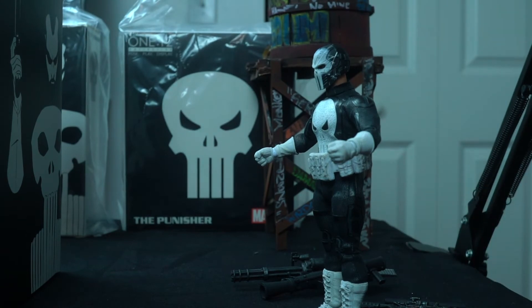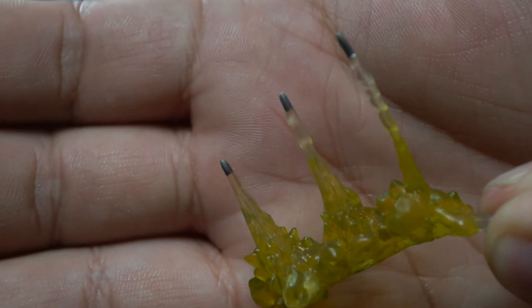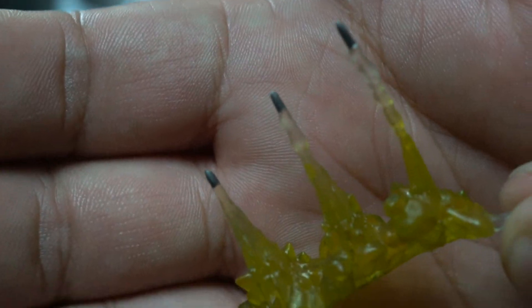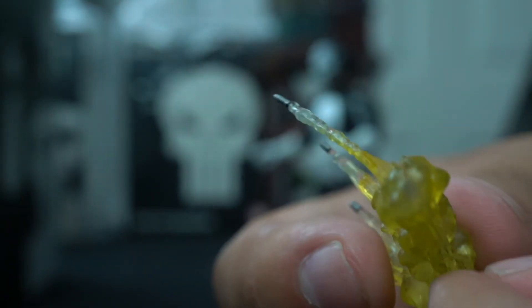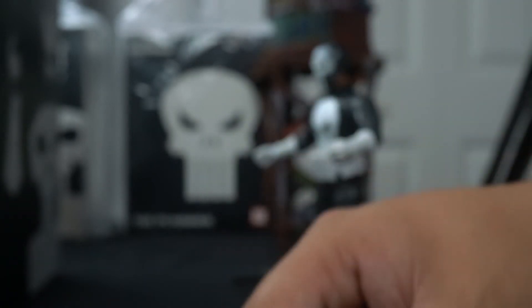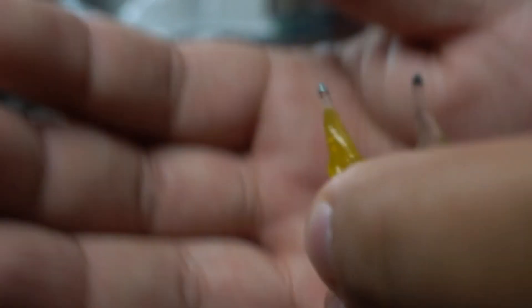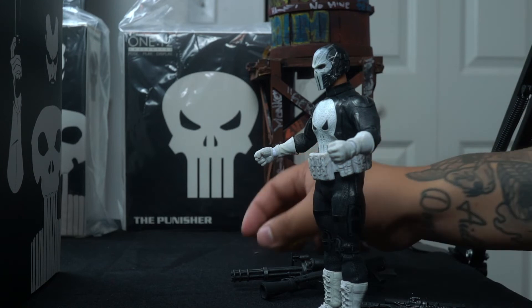Now this will make things super legit — we have the muzzle flash effect for the mini gun. It's a three-in-one piece you attach to the barrel and go to town. There are also two individual single flash pieces that came with it, which is not bad. We can always use more of these. I know I always complain, but Sam Wilson didn't come with flashes, so that's fine.